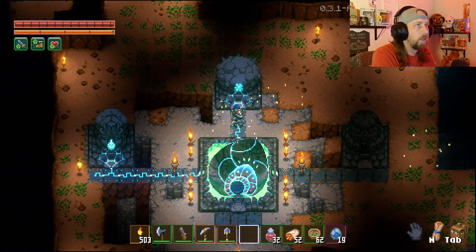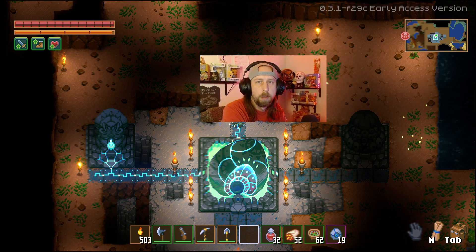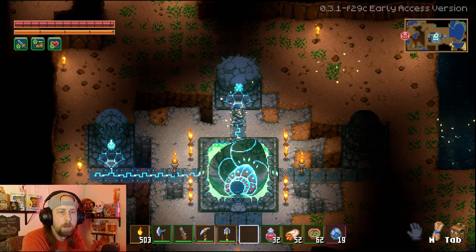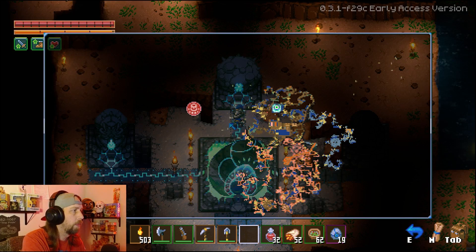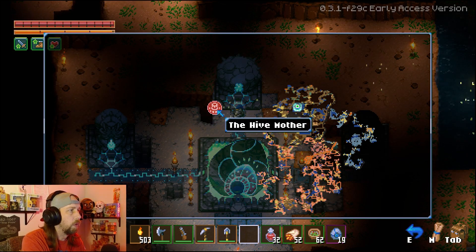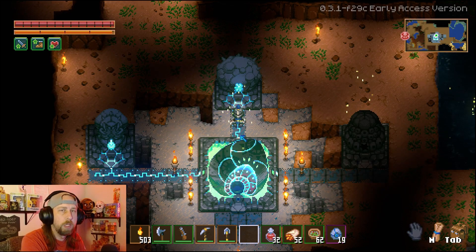So now you can see it's basically sending out sonar. Even on our mini map up here you can't really see it. Let me move out of the way here. So now you can see up on the mini map right here the Hive Mother's location. If we bring up our full map, we can see that she's actually over here on the west side of the core. So we're going to go ahead and figure out where she is, get over there and get set up. And then we'll show you guys how we take her down. So we'll be right back.